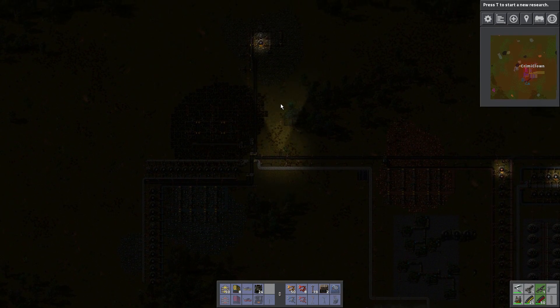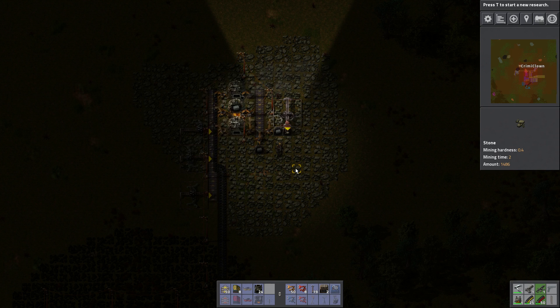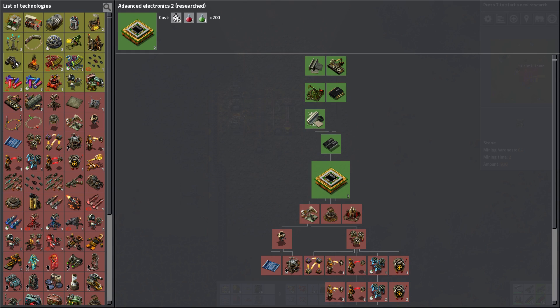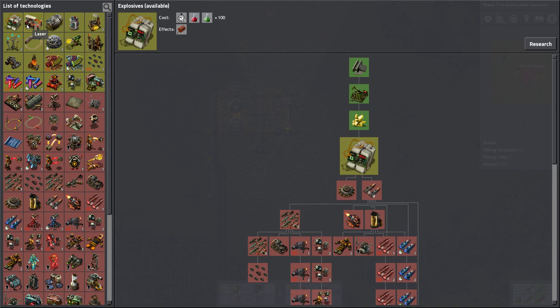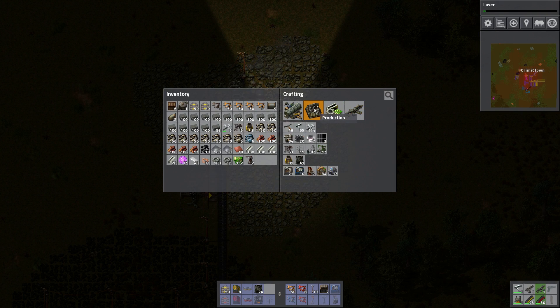We might also need some laser turrets every now and again. Do we have laser turrets researched already? Let me take a look in combat — no, we just have gun turrets. I do believe that we can go into lasers sometime soon. Electric furnaces would be really good now that we can mass produce green science packs. But let's do lasers first because lasers are cool, lasers will get stuff done.